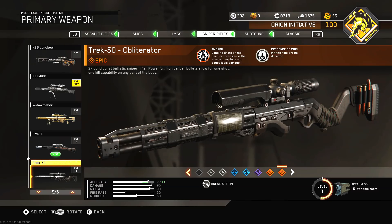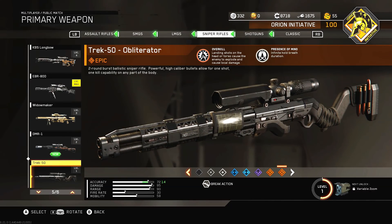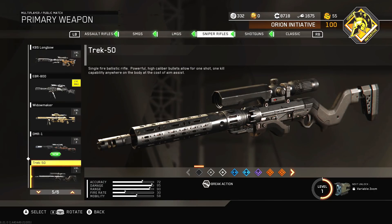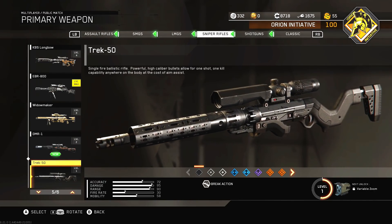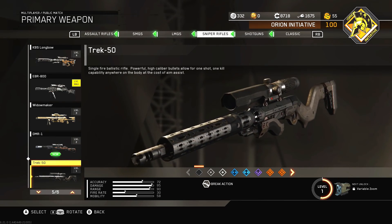This is the Trek 50 Obliterator. It has Overkill, which means landing shots on the head or torso causes the enemy to explode and deal local damage — pretty sure it's the same effect as other guns with that epic ability. You also have infinite hold breath duration, which is pretty good for sniping. I don't do it too much, but honestly the Trek 50 is my favorite because it's the most consistent one-shot kill in the game, even if you only have one bullet in the chamber.